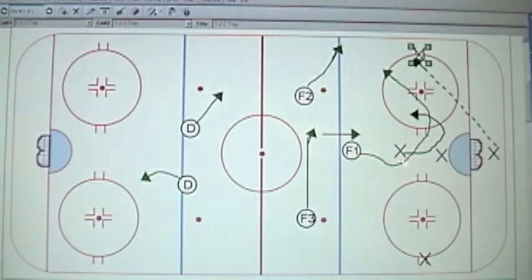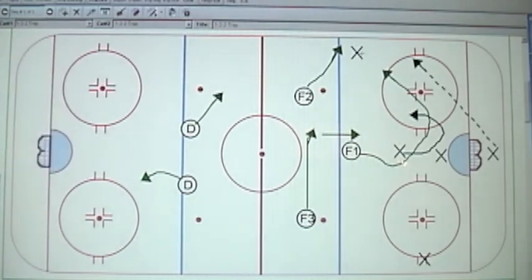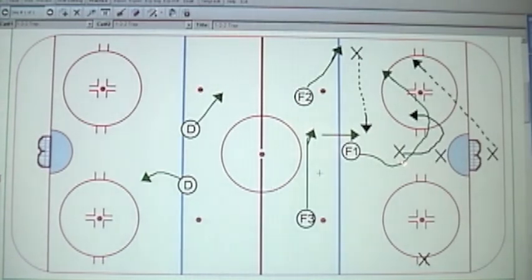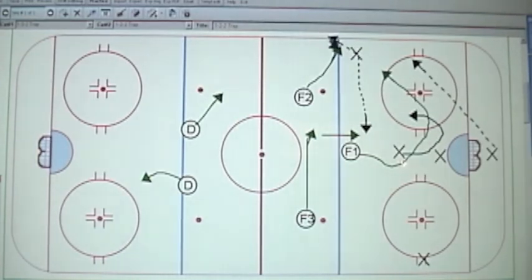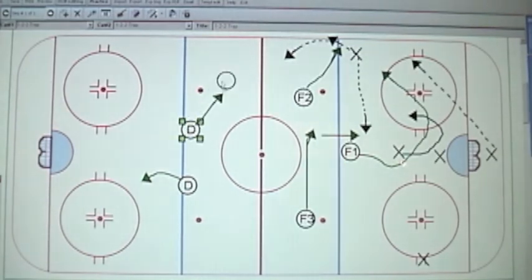We've got our trap. This guy's options are extremely limited. One thing he could do is make a stupid pass over here, which F3 is going to pick off. Or he could try to do a chip pass like this — if he does that, our defenseman is going to go get it. It's going to be an easy change of possession right there.